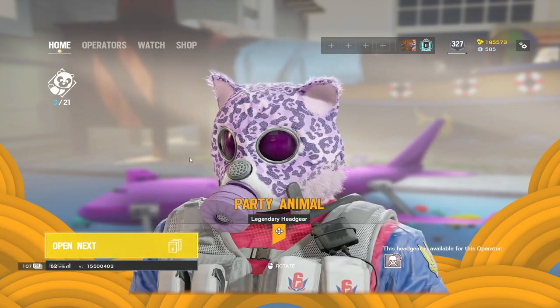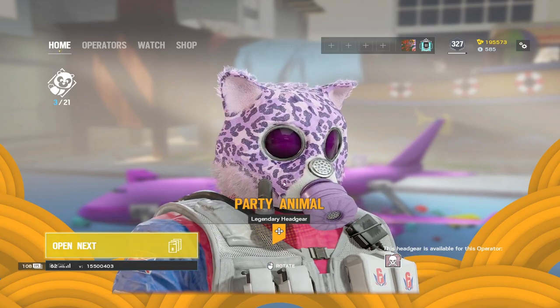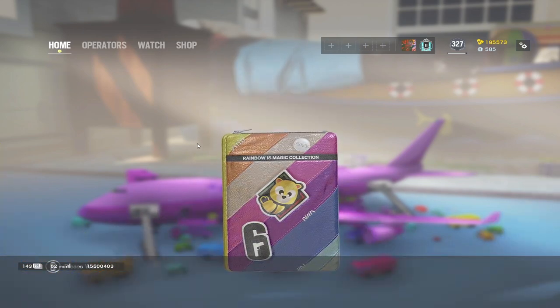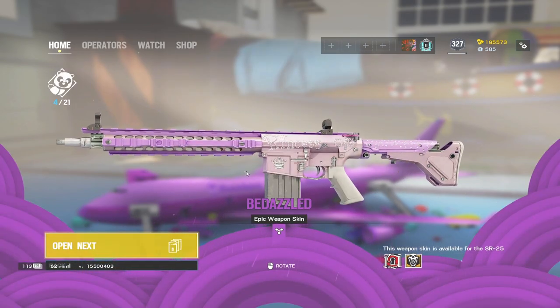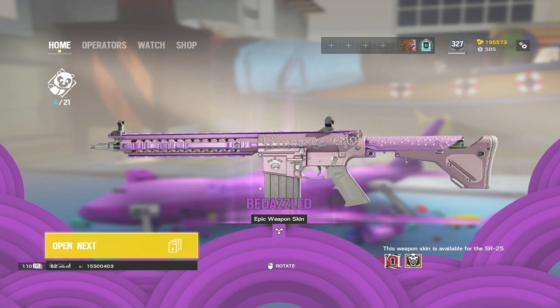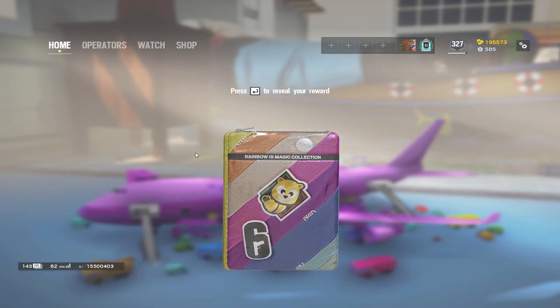Party Animal — Smoke as a furry. I like this uniform too. It's definitely not the worst one in the packs. This is still the old weapon skin as well, not the new one yet. The new one is for the Scar. Not a bad weapon skin at all.